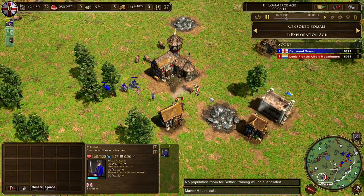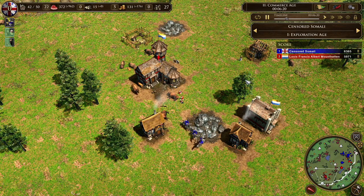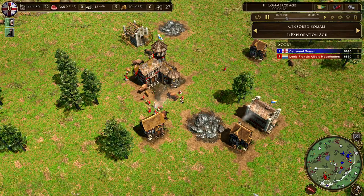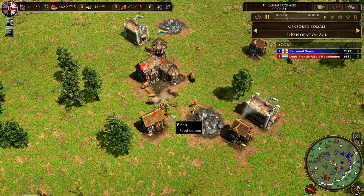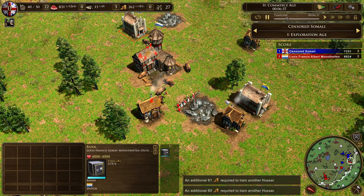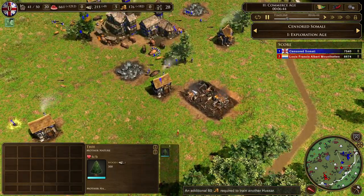He's going for even more pointy boys and getting some raiding kills. The British player obviously wasn't aware that was a possibility — he went for a hussar start, which are completely useless against halberdiers. You absolutely do not want to make hussars against halberdiers.